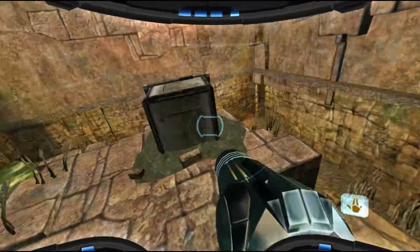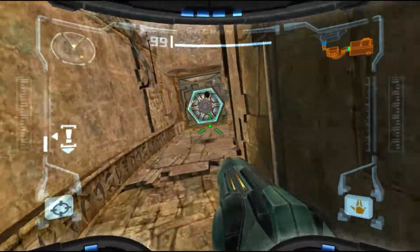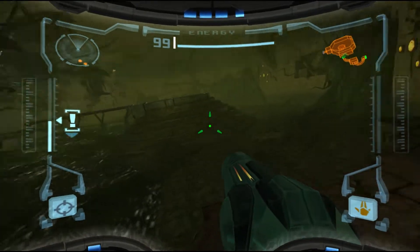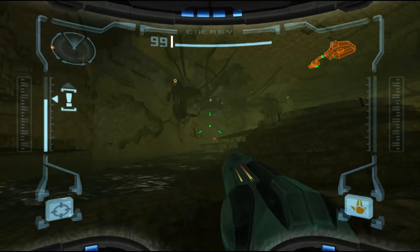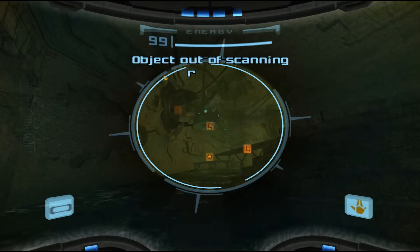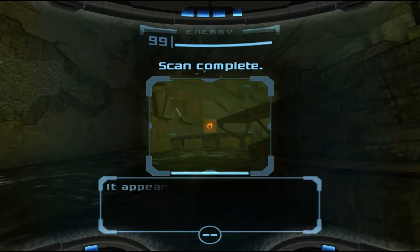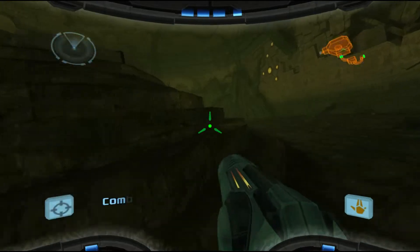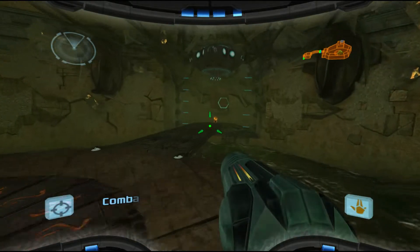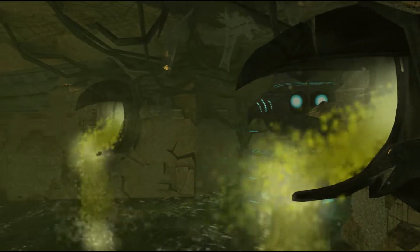You're not going to let me scan the crate and tell me that everyone in the galaxy uses crates? Alright, here it is. I also don't remember this room being quite this crooked — a little bit crooked, but this is pretty slanted. Drainage possesses traces of high-level toxins. Mechanical device appears to be inactive. Life forms detected within hollows of machine. It appears this item can only be reached by using the elevated bridge. So this is the Hive Mecha boss room. Give me my missiles. So it is the same shape as it is in Prime 2D.